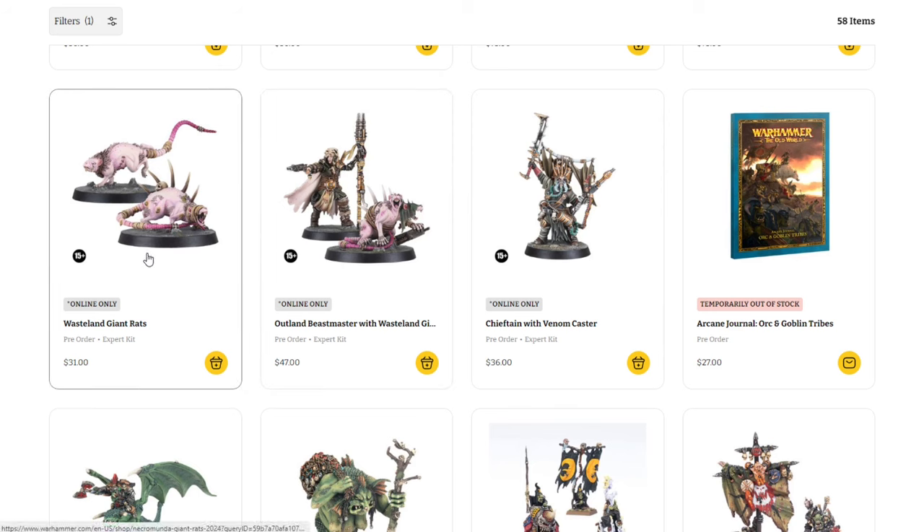Getting into the Necromunda stuff: we have the Wasteland Giant Rats, two for $31; the Outlander Beast Master with Wasteland Giant Rat, $47 for the two-pack; and the Chieftain with Venom Caster at $36 for the individual model. Lots of cool stuff coming out this week.